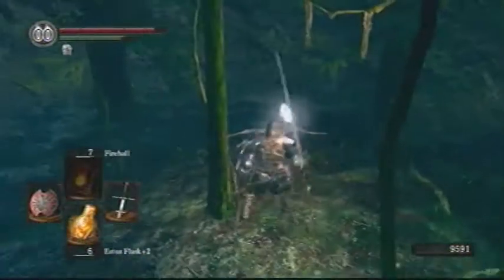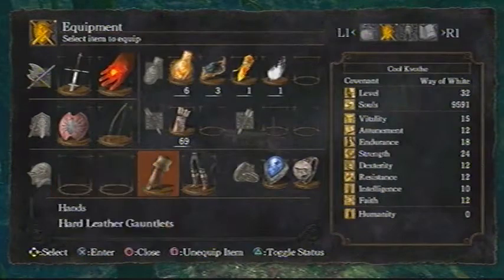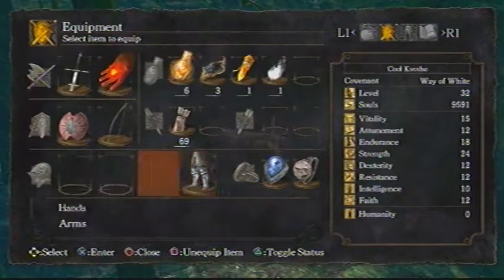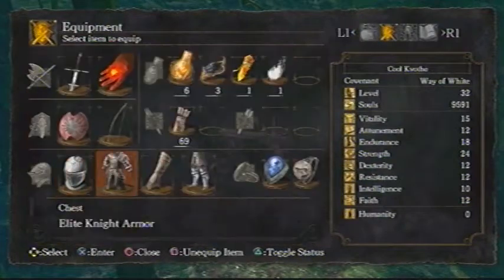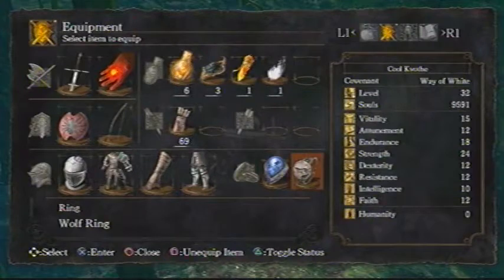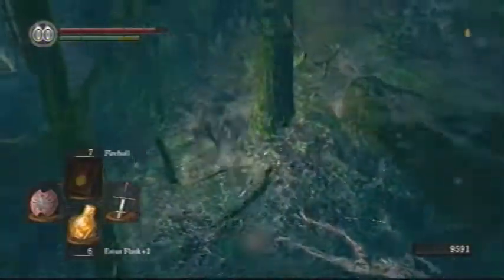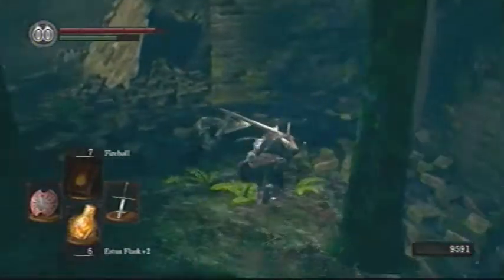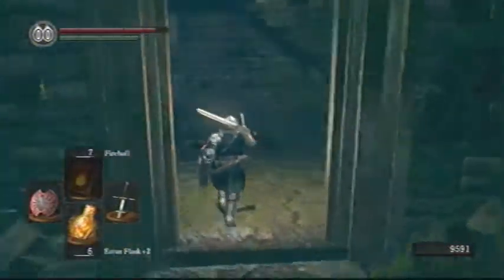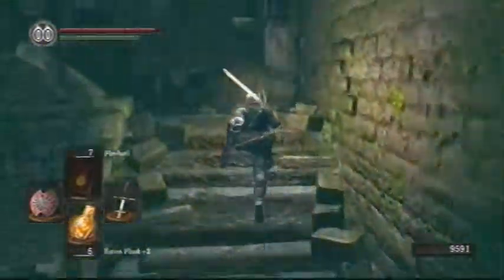Here's the Elite Knight armor set, which is actually pretty legit, so I'm going to put it on. It makes you look kind of like a badass — I'm pretty sure it's the same set that the guy who gives you the Estus flask at the beginning of the game wears. I'm also going to put on Havel's ring because I'm pretty sure I need it to roll with this set. Then I'm going to head into these ruins, and the only thing left of Darkroot Garden — at least this part — is the Moonlight Butterfly, which is the boss, and that's what you'll see me do next time.